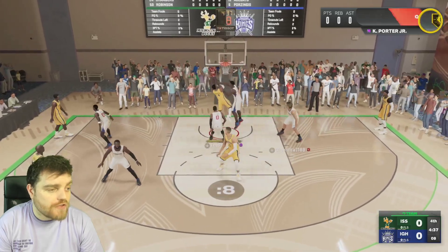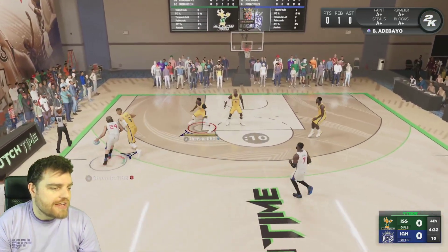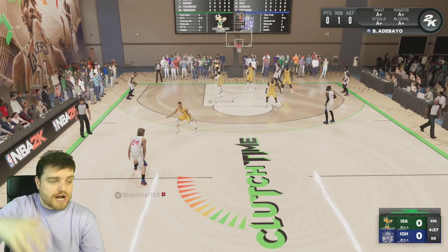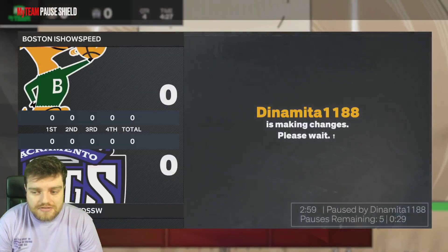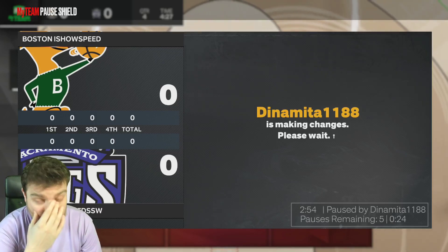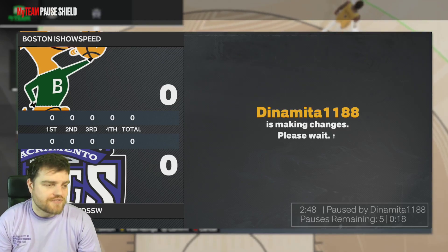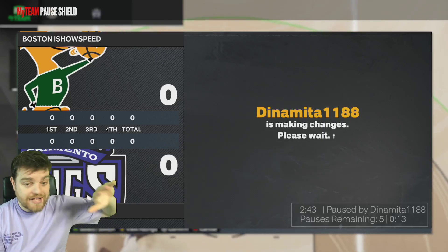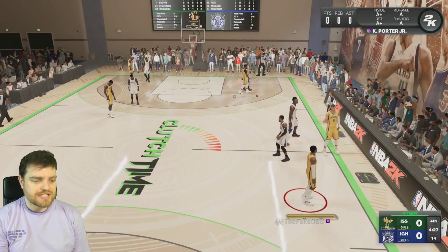Oh he missed the layup, but that move - that fake behind the back into the dribble where you kind of loop your arm around - that glitches the AI every single time. It literally glitches the AI. That is a huge thing. I need to learn how to do that. The move where they put it behind their back and wrap their arm around and move it forward - because it glitches the AI.